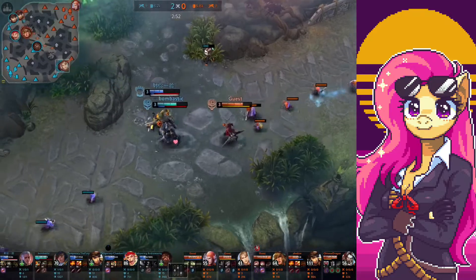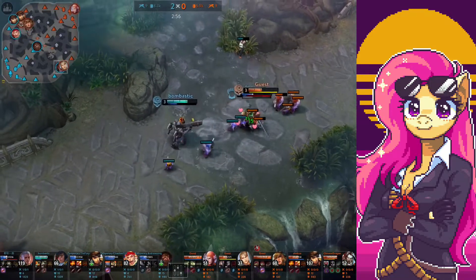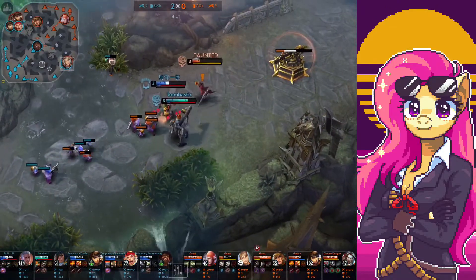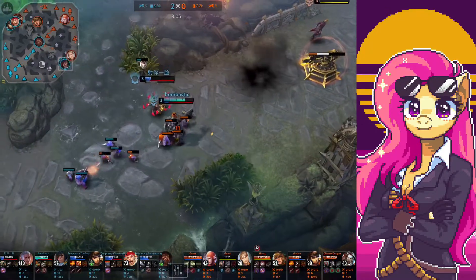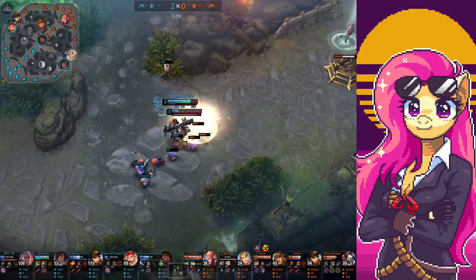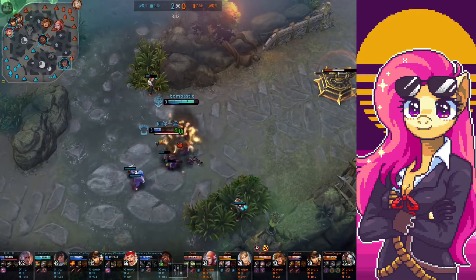The second item is Breaking Point. Why would I get a Serpent Mask and a Breaking Point on Baron? Well, Breaking Point is just a really useful item for Baron, and I'm going to benefit from it with the other items I'm going to get. The reason I'm getting Breaking Point is for its effect — exponential damage.